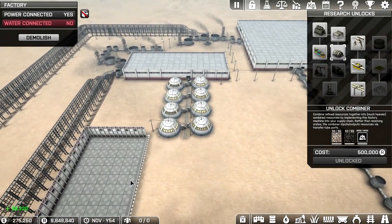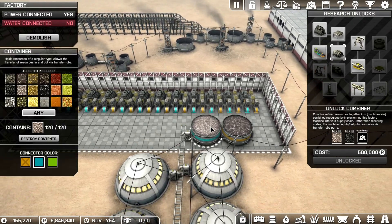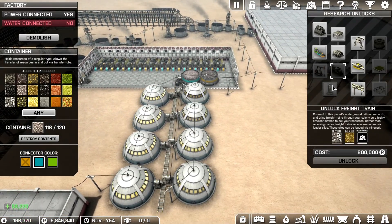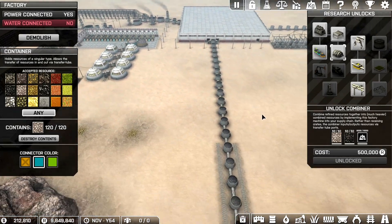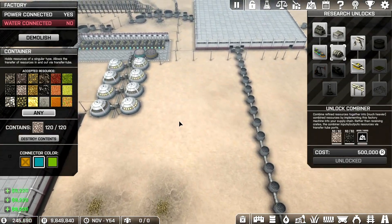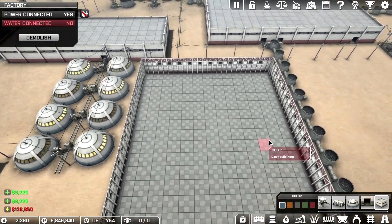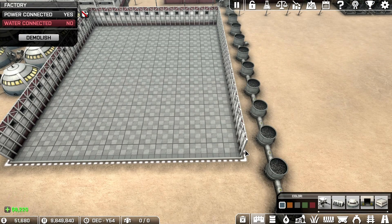Let me show you around a little bit more. I just created this factory. I'm going to start doing the gold next in here. But here is one for the refined iron and I've got it going to my plant right now. I don't think I need any gold or iron — it's just all this other stuff I need. So combiner — let's come over here. This looks like a good spot. Let's make a new factory. We want to get a train track coming in.